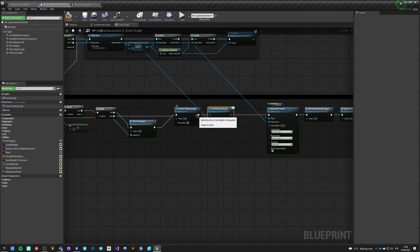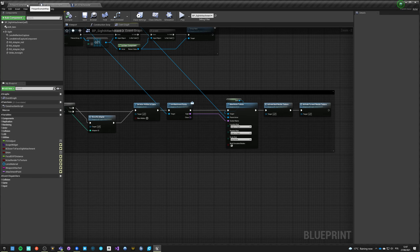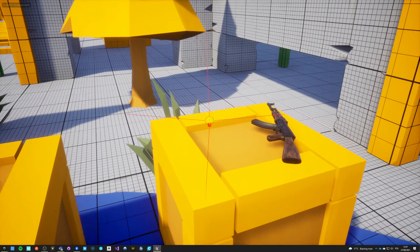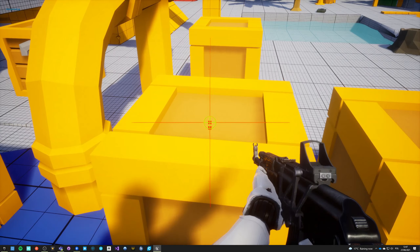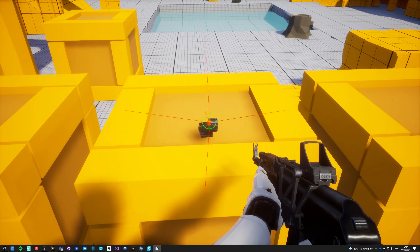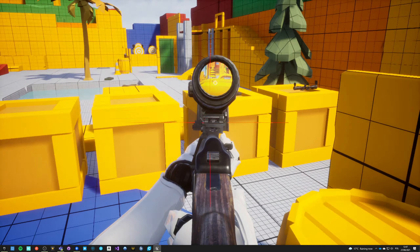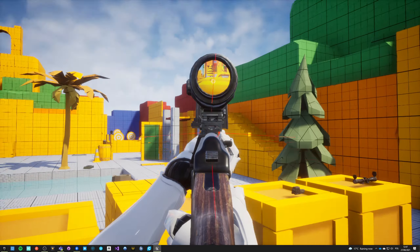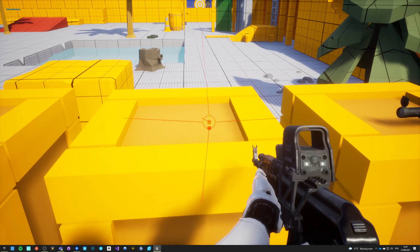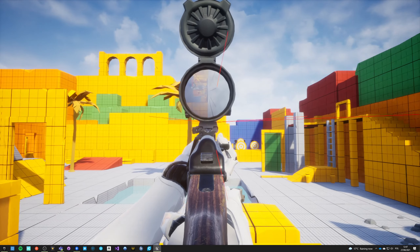Now from the weapon we need to get the attachment point message. Before we attach we need to know the socket - and for now we'll use the side socket for all weapons. Let's test it again. Let's take the AK and see if it works. Oh yeah it does - now we have this rail that's showing up only when we have an attachment. If we pick up another attachment, this one got dropped properly, this one got picked up. The attaching works well.